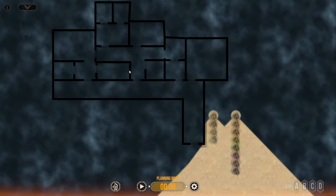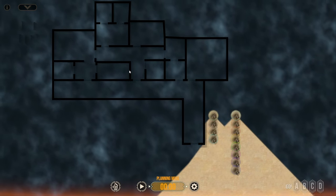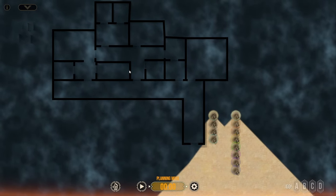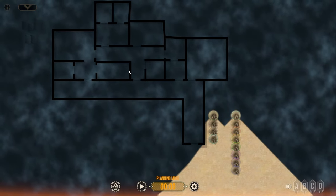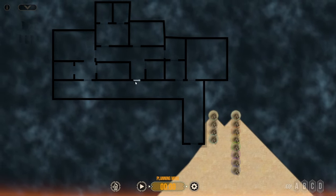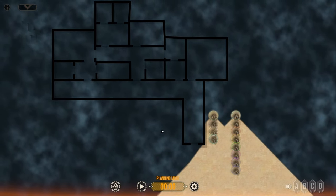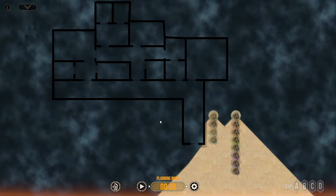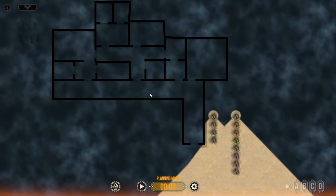Alright everyone, welcome back to a training mission here on Door Kickers 2. This is a custom made map and I wanted to go over some room clearing techniques. What I'd like to talk about today is parallel clearing. When you find yourself in a larger structure that's got long hallways that sort of go next to each other, I want to talk about some techniques and procedures for clearing that type of building.